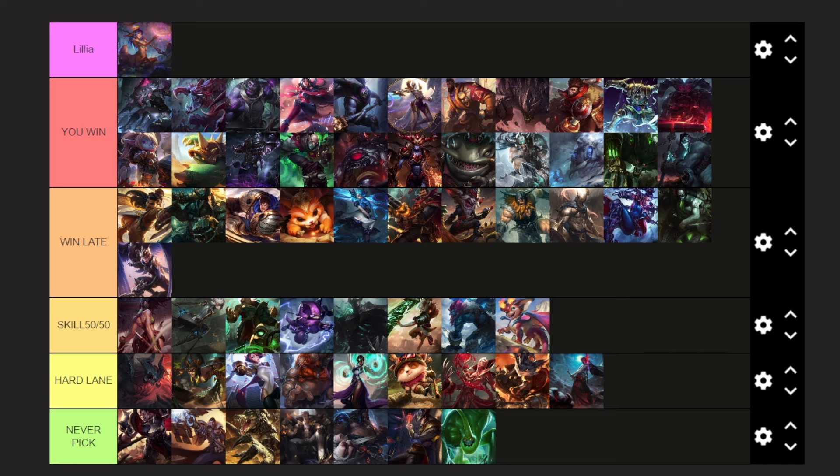For Twisted Fate and Jayce, they play similarly in how you won't win. They have good self-peel — Jayce has his knockback, TF has his point-and-click Gold Card — and they out-range you. Especially when TF builds Rapid Firecannon first, all items TF builds give him movement speed. Even if you build Rylai's, he'll eventually walk it off and still out-speed you. His point-and-click stun makes it very hard to ever get onto TF and you just end up losing lane. Jayce outranges and outpokes you, and if you try to step up, he'll fight you in melee form — he'll just cancel your W.